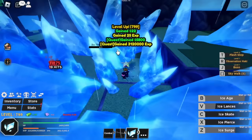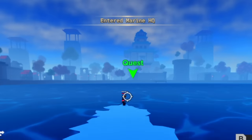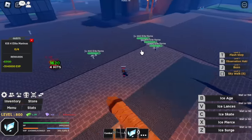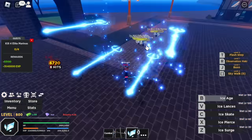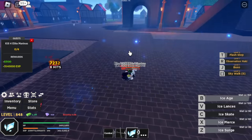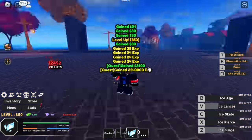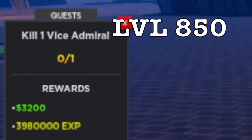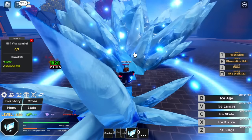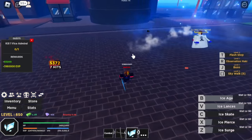We are going to grind here until level 800. Once you reach that level, let's head to Marine HQ. We are going to start with the Elite Marines. Lure 4 — they are kind of far apart but easy to kill. I think three skills is enough to defeat them. At 850, next target would be the Vice Admiral. In Blox Fruits, this area is the Marine Fortress.